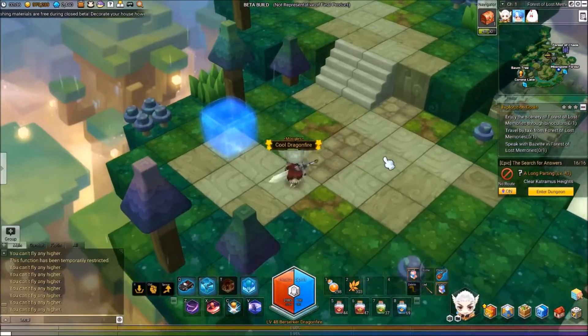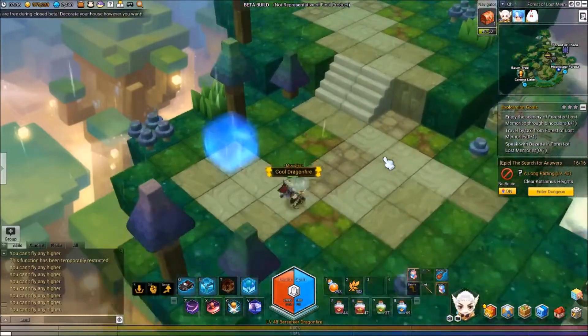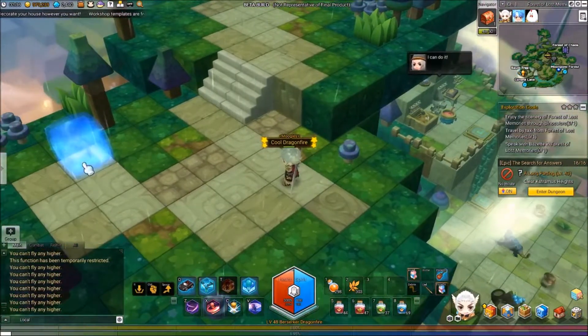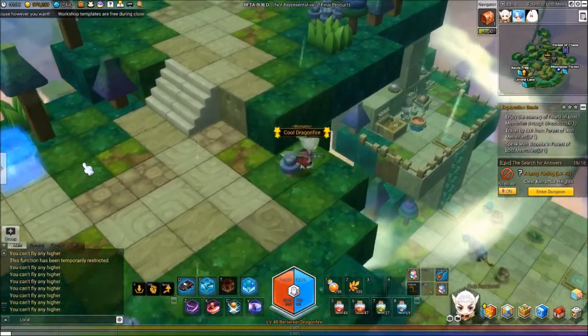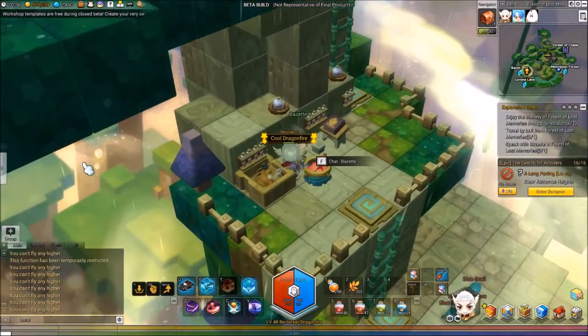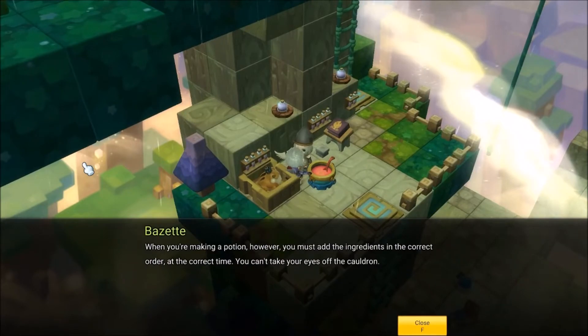Hello everyone and welcome to my exploration guide for Forest of Lost Memories. Right off the bat, if we're coming from the baum tree, you want to head right down here and talk to this NPC here, and that'll be your first mission done and over with.